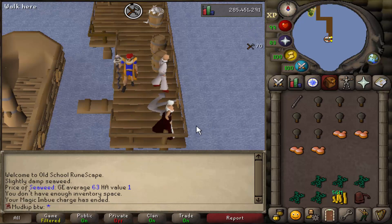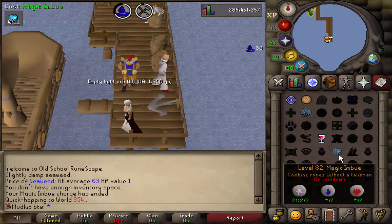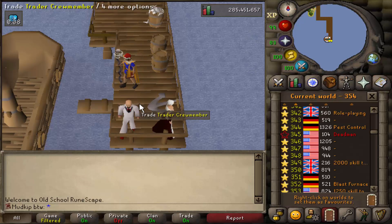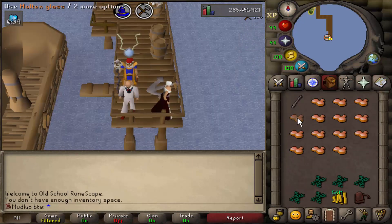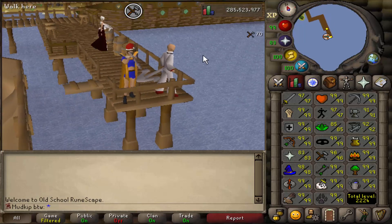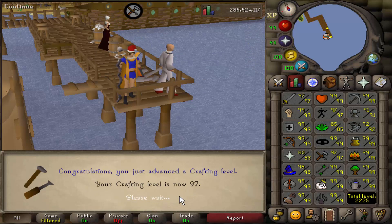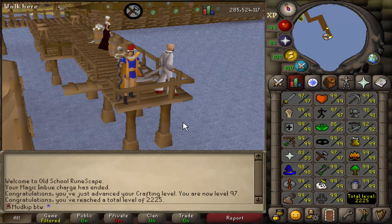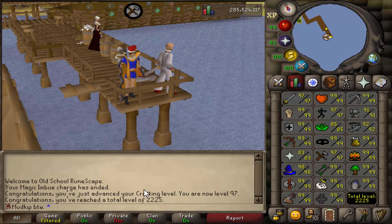As for the magic XP, I'm doing two imbues per world at 86 XP each, plus the super glass make spell at 78 XP, which comes out to a total of 250 magic XP per world. I wasn't keeping exact track but I think I was getting around 20k magic XP per hour. I didn't run into many people — maybe one or two this whole time. And there we go — 97 crafting! We are now on to the final level, 2225 total. Huge milestone.